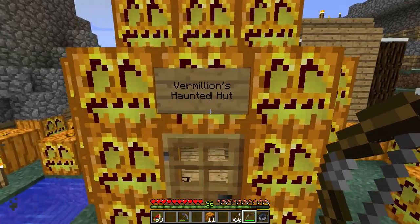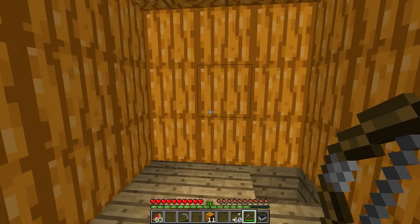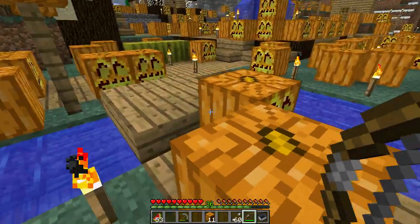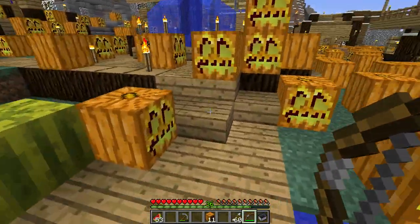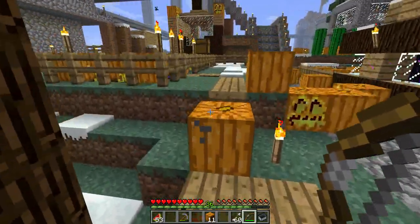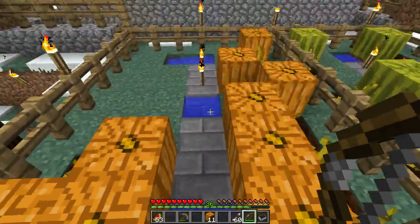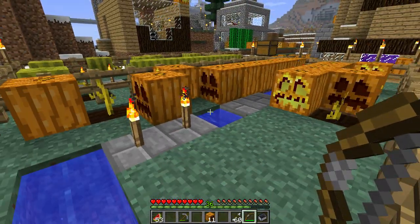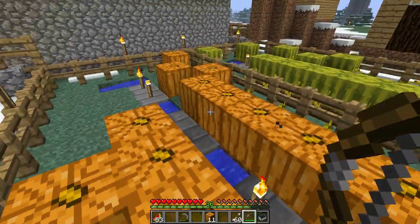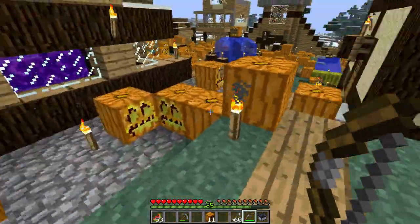This used to be Vermillion's Melon Hut — it's now Vermillion's Haunted Hut, made of pumpkins, as you'd expect. I went over here; there's a pumpkin farm over here. I replaced all the pumpkins with jack-o'-lanterns. Not those ones — these ones I replaced; those ones have grown since.